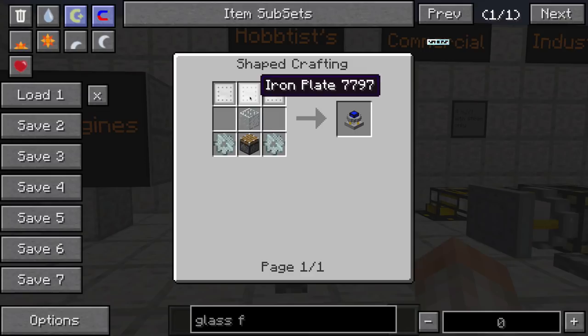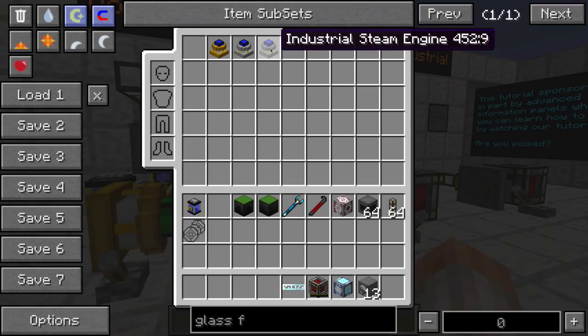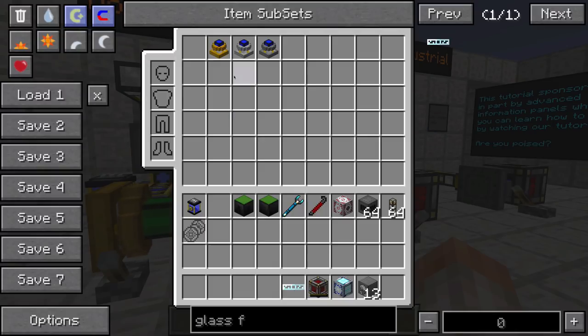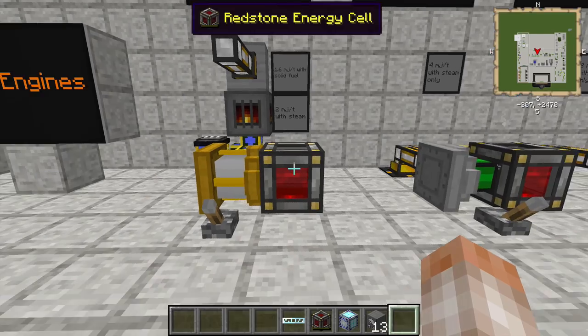Now, this is because I have Gregg Tech installed, and it's probably only going to require iron in normal versions if you don't have Gregg Tech installed. And finally, the industrial steam engine is going to require three steel plate and two steel gears, which require four steel ingots each. And again, it's probably going to be steel ingots if you don't have Gregg Tech installed.